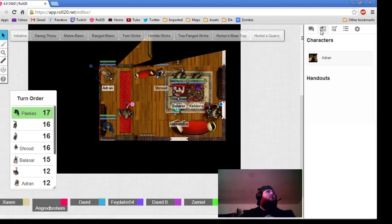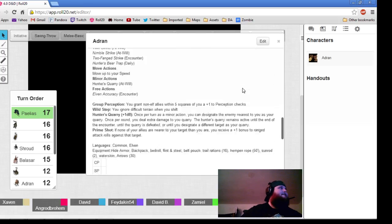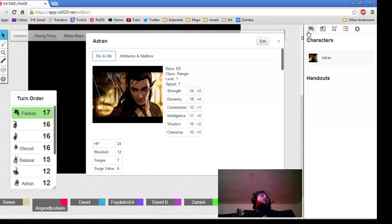Peleus, your turn. I'm going to use a magic missile on this rat right here. He would normally get an opportunity attack against you, but he already used one this round, so he doesn't get it.